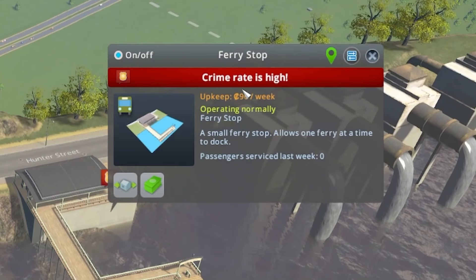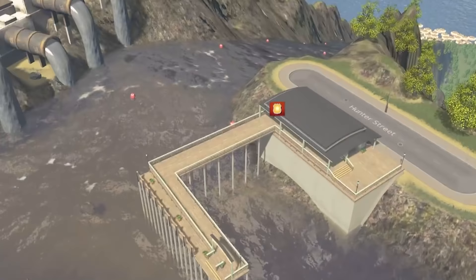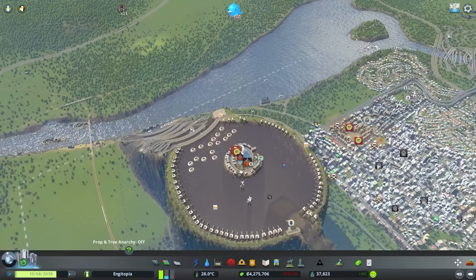What does that symbol mean? Crime rate is high — that's very stock. There's no one there, no one can get to it. How is crime high there? Anyway, time to move on to something important.